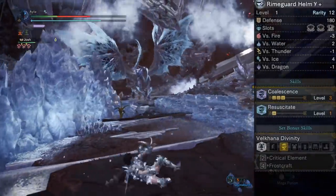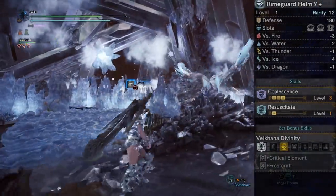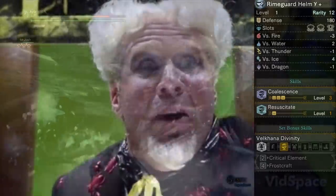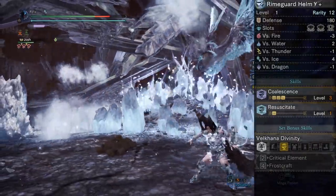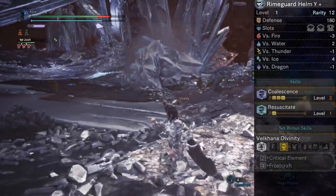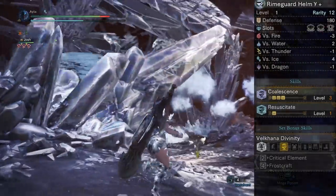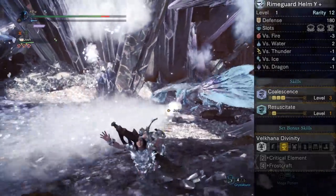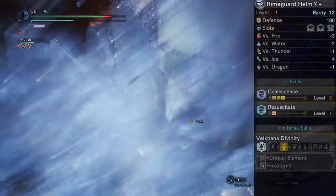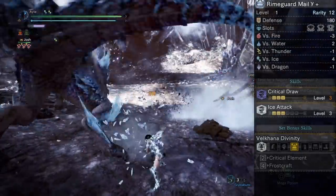The helmet has two four-slots and a one-slot — you know, it's no Fatalis, but it's pretty good. And by the way, all three ranks of Coalescence, with some bonus Resuscitate just for kicks. It's beautiful. The chest is all three ranks of Critical Draw, a bit of Ice Attack, and a four, two, and a one slot. Absolutely stellar.